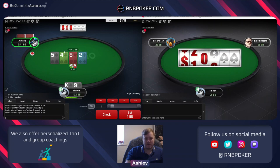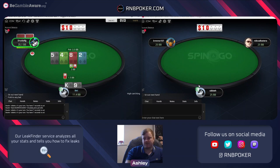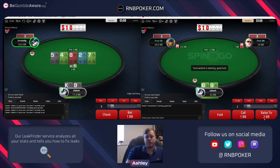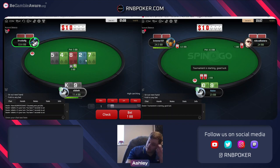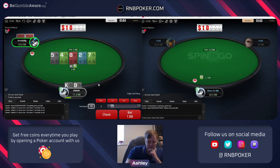Here's a board where people really under-protect their checking range. I'm going to go wider than even theory here and just probe - this is an exploit. Not thrilled with the four-to-straight filling in though when we did choose to probe this specific combo. Blocking some high cards he could have, I'm just going to give up now.